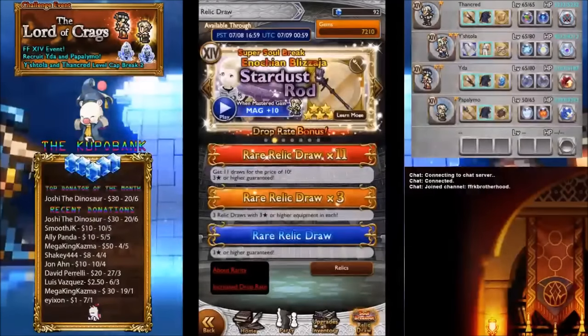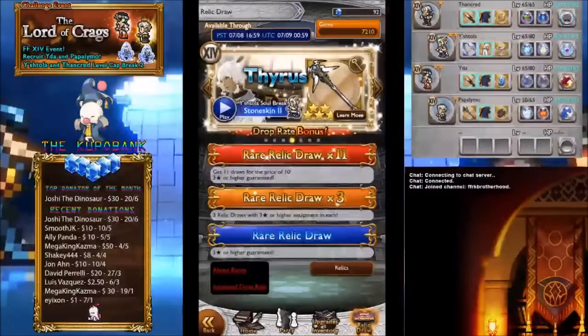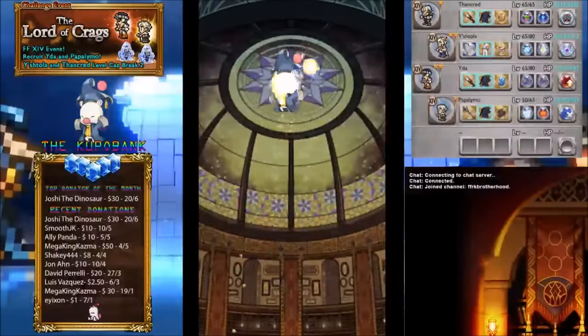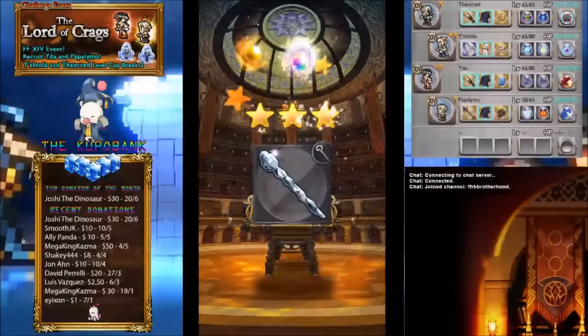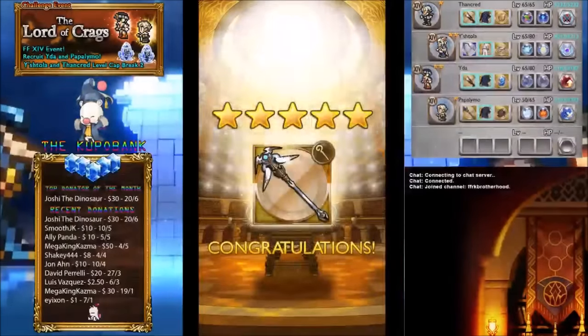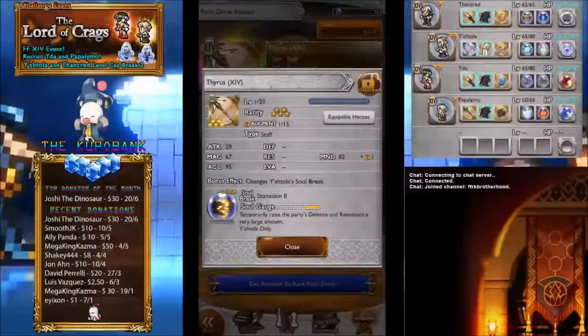I thought about it and I'm going to do a three-draw on this banner because it doesn't seem too bad, and I wouldn't mind having another Wall — I guess that's the main reason. Let's do it, let's do a three-draw. We're using gems too. Probably shouldn't use gems... oh well, too late now. Come on! Oh — got one! Holy shit, got the Wall! That is so awesome — fantastic luck!